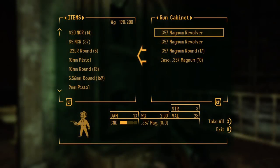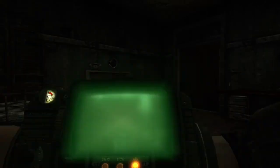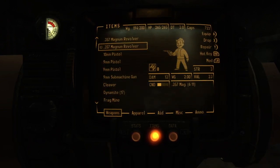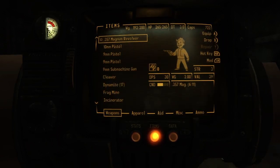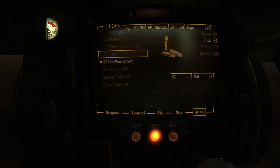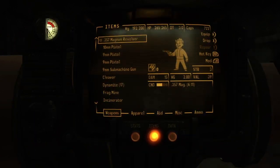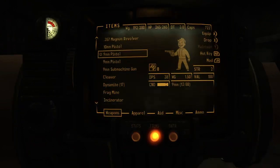Gun cabinet — nice! Two magnum revolvers. That's going to put me way over the carry limit — we're going to take it anyway. A magnum — that's probably going to be a 357. What kind of damage is that? 15 damage. The ammo is probably very hard to come by. How much 357 ammo do I have? 17 rounds. So I got my 357 magnum — I don't have to steal it now.